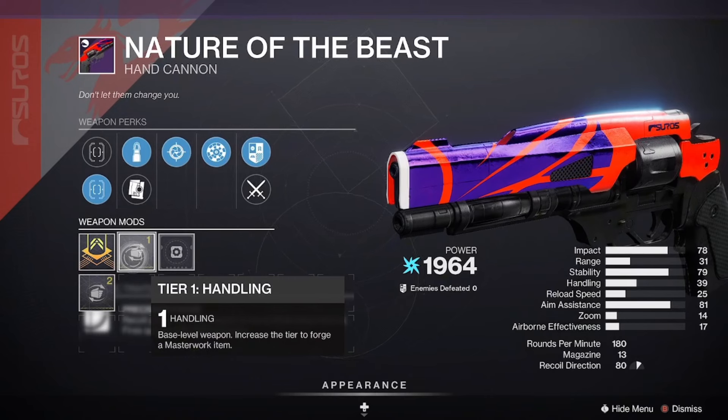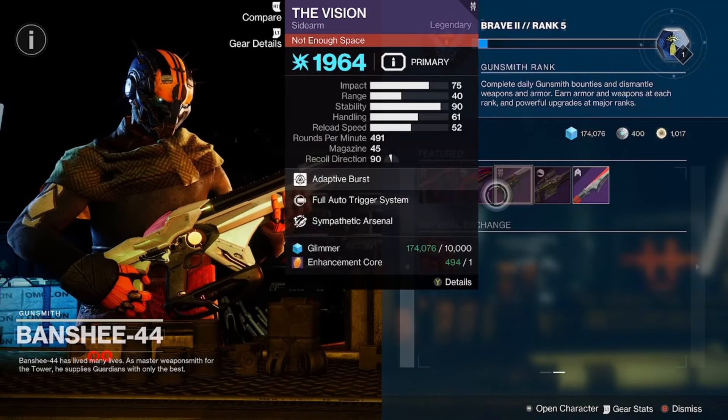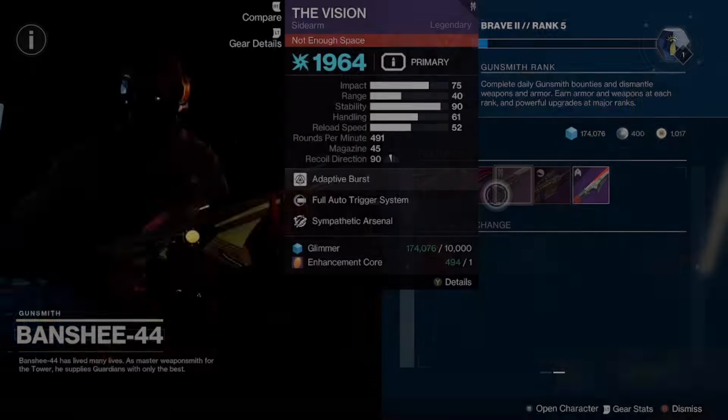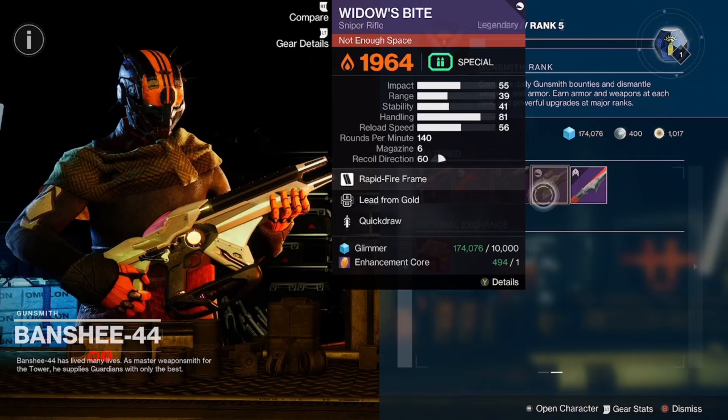In the old sandbox, Rangefinder and Snapshot Sights on Nature of the Beast would have been just great, but Rangefinder has been changed. Next up is the Vision with Sympathetic Arsenal and Auto Trigger System, coming in with a handling masterwork.